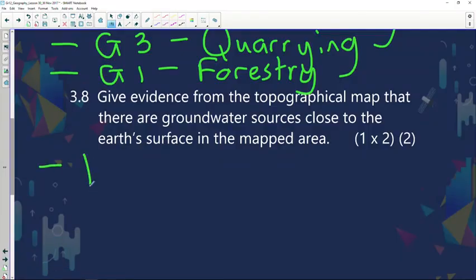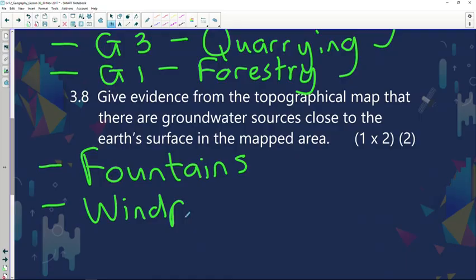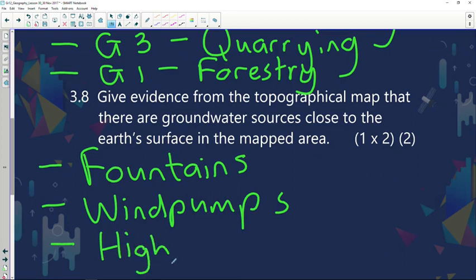We could have mentioned any of the following: there are quite a lot of fountains on the map; there are many wind pumps being utilised to extract groundwater to the surface; and lastly, there is a high drainage density with many surface runoff features — you can see many rivers with their tributaries on the Messina map.